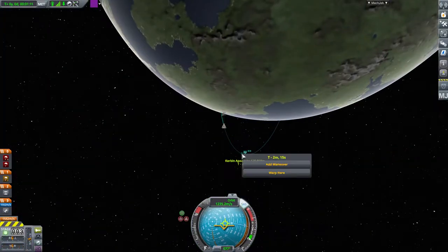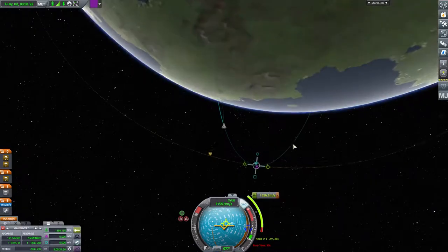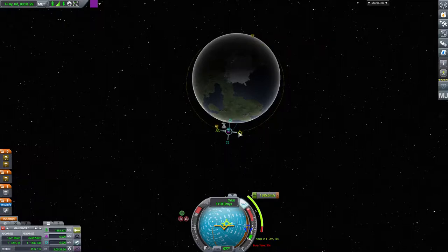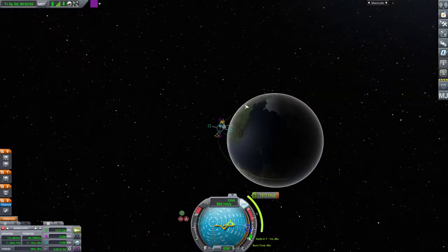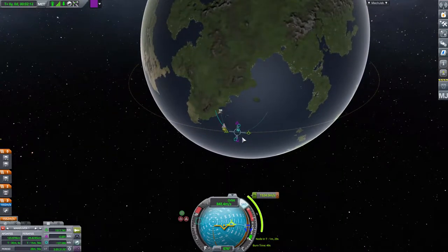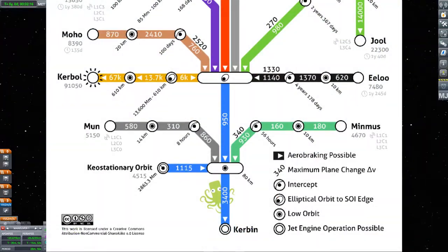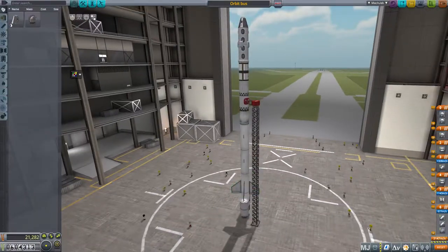It's only 120 this time. If I stick in a manoeuvre at the apoapsis... that requires more fuel than I've got. I'm not getting to orbit. Still, that was significantly better, but not enough better. Maybe I should actually listen to the numbers written here, which say 3400 for getting to orbit, and that's 3100. It's just not enough.